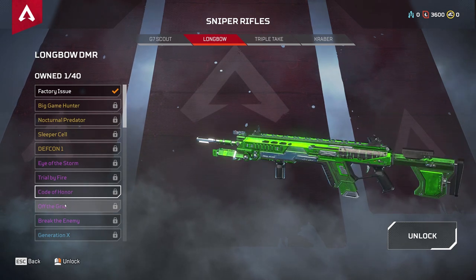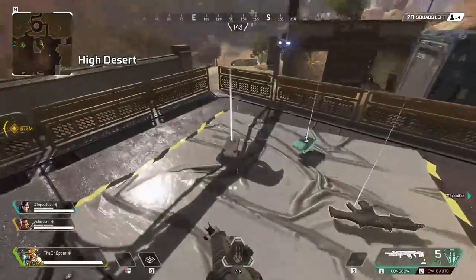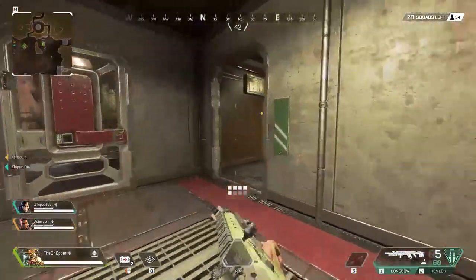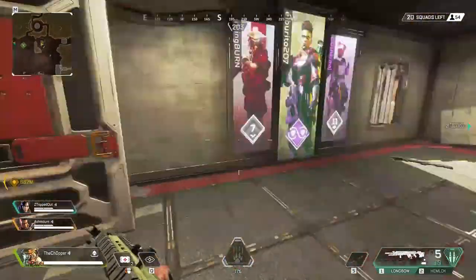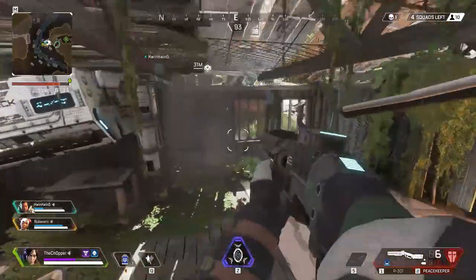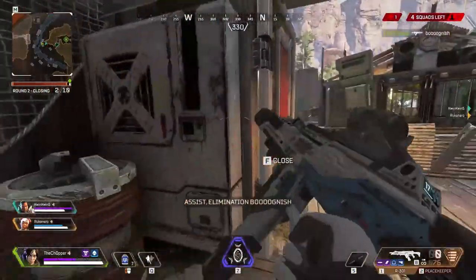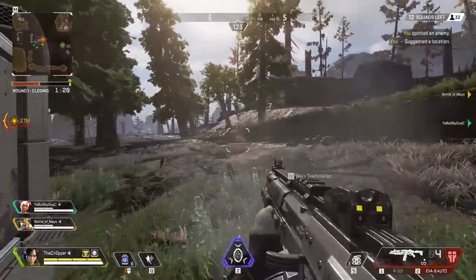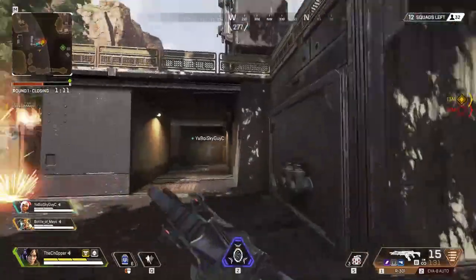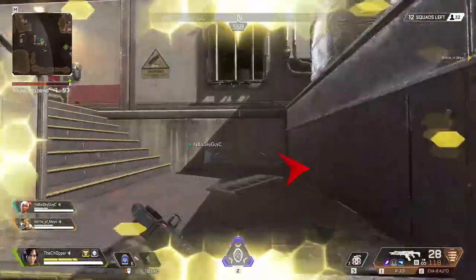Taking the number 7 spot is the Longbow DMR. I really like this weapon, but it comes down to one thing: you need attachments for it. It's a little rare, and you need a scope because the iron sights aren't great. However, it hits really hard if you can land your shots. Body shots deal 55 damage, and headshots deal a whopping 110 damage per bullet. Since it's not a bolt-action, you're not heavily punished for missing — you can get follow-up shots quickly. Great gun if you're a fan of the DMR from Halo or the SKS from PUBG.